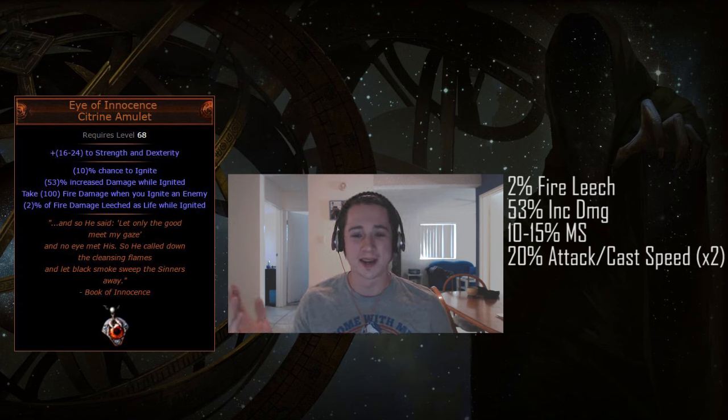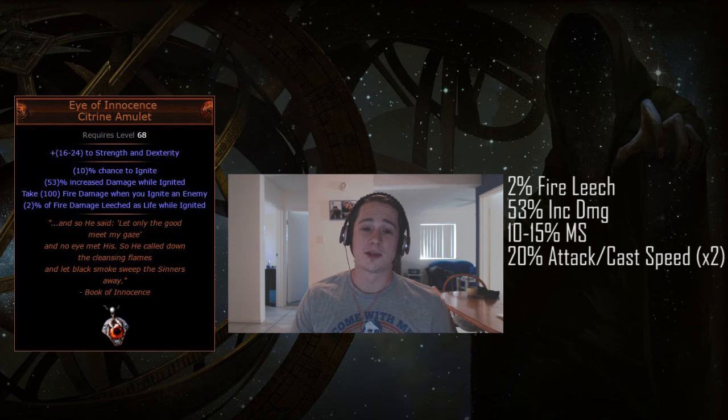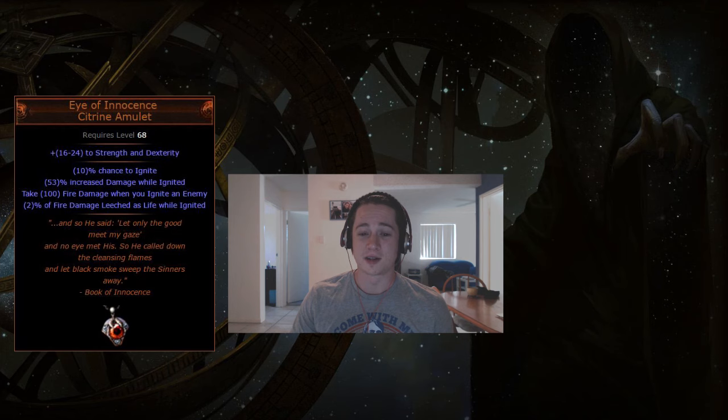There's also the Hot-Footed jewel, which gives you movement speed for being ignited — up to 15%, so throw that in why not. The big synergy I originally overlooked is that Moku's Embrace gives you 20% increased attack speed and 20% increased cast speed while ignited. With double Moku's that's 40% increased cast speed, which is pretty ridiculous — it's essentially like adding another Faster Casting gem to your setup.